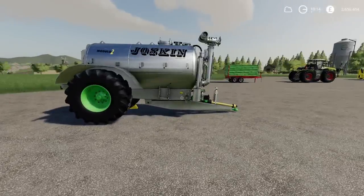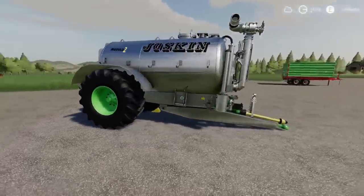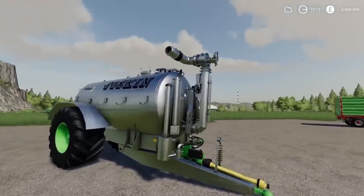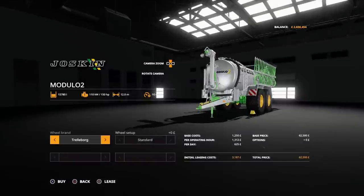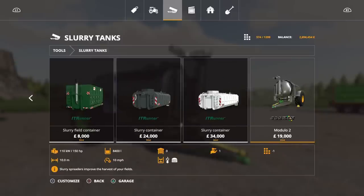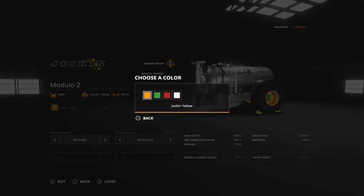We've got the Josskin Modulo 2 by Mephu FS. This has a capacity of 8,400 liters, requires 150 horsepower, and has a working width of 10 meters. As a starting-out slurry spreader, this isn't bad — it's a nice-looking one with lots of detail and a few tire options, and it's not too expensive either. You'll find it on the slurry tanks list at only 19,000 — that's pretty good.